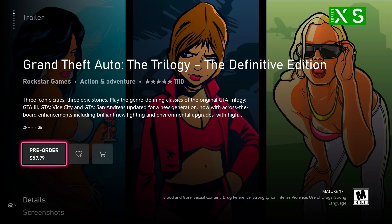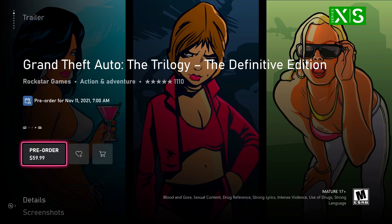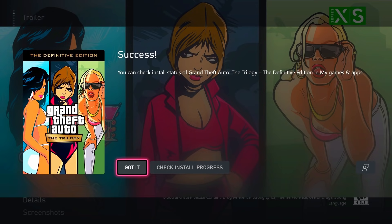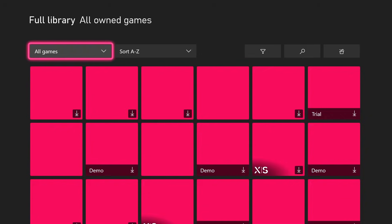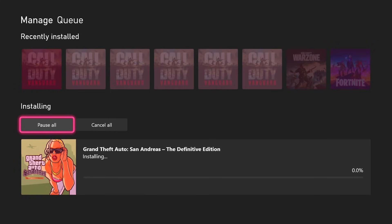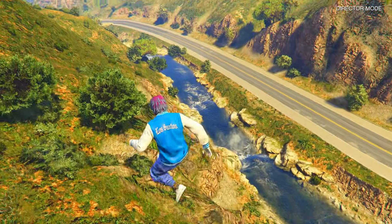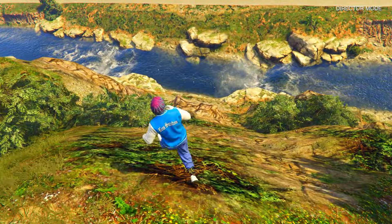You guys can pre-order the game right now. Just go to your store, look up the Definitive Edition, and you'll see it's going to release on November 11th at 7 a.m. Now I'm not too sure if this works on PlayStation 5 — someone let me know in the comments. But if you're on Xbox, you can pre-order and pre-install the game. That way, when the game drops, you don't have to worry about downloading it. Go to your library, find Grand Theft Auto the Definitive Edition, click where it says pre-install, then go to manage, go to the queue, and you'll see it downloading. As soon as it finishes, you'll be completely ready to play it right on release.